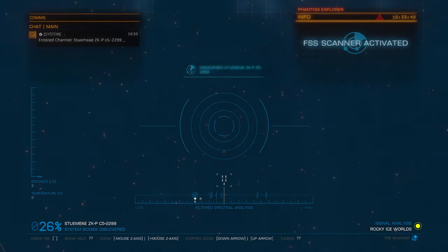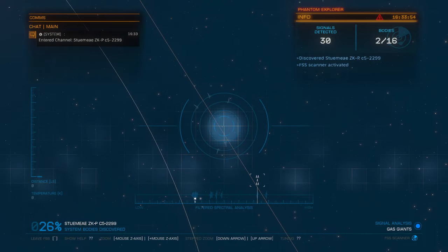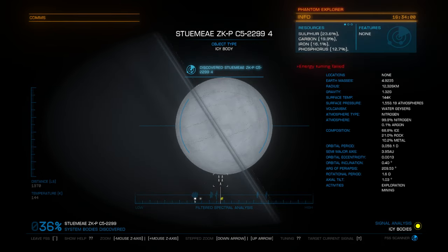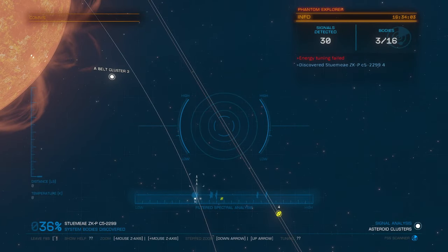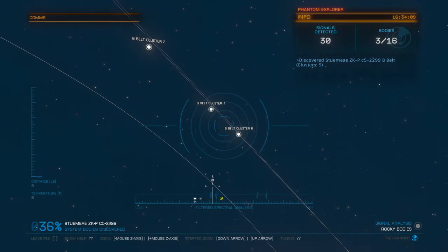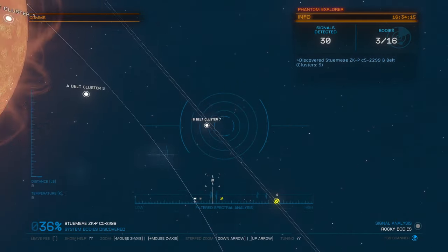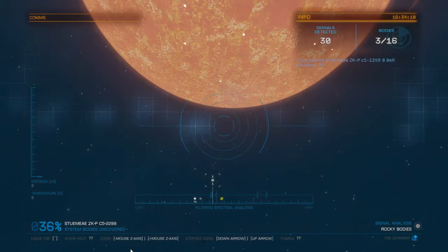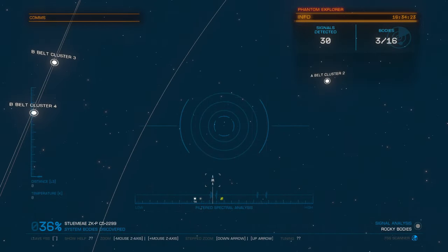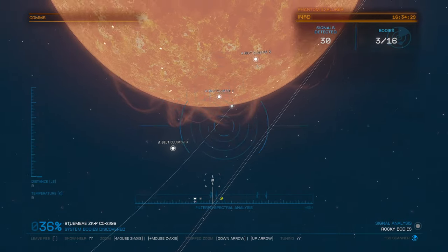There's a landable planet there but it has no atmosphere. This is a system that has few enough bodies that I'm willing to scan them. When it's hard to find bodies like this, it usually means there's a big cluster — probably another star far away and that's where everything is. These are only a thousand light seconds away, so that's not bad.